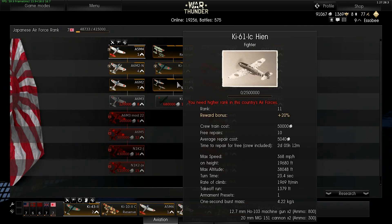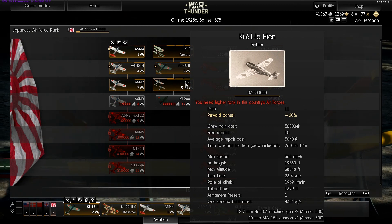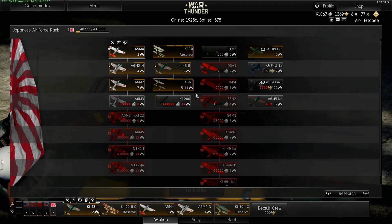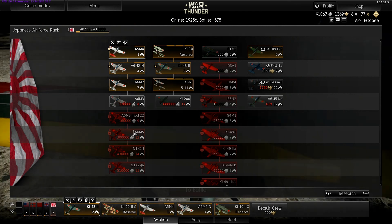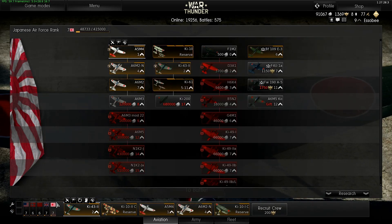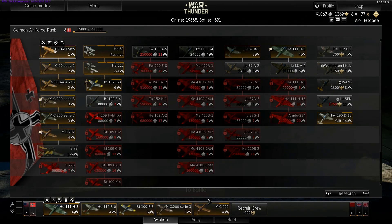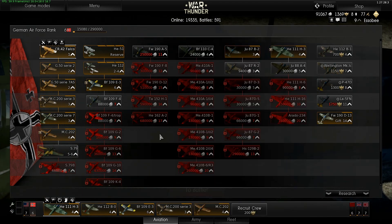The Ki-61s will stick right on top of you too — they're kind of floaty in the nose, almost like flying a leaf, but a lot of fun to play. They're the ultimate dogfighter; I don't think even a Spitfire can out-dogfight them with equal pilots. Definitely if you're into dogfighting, check out the Japanese and the British. If you're into boom-and-zoom, go with the Americans or the Russians.